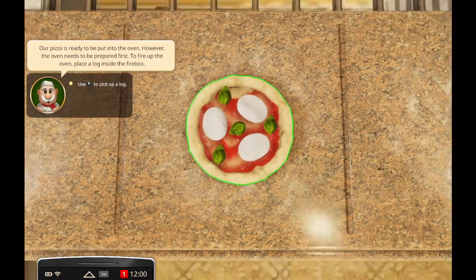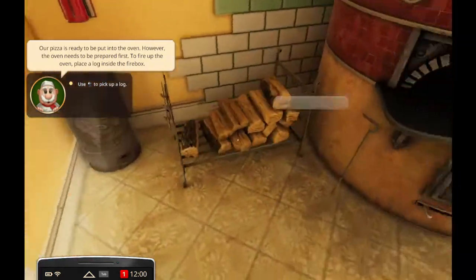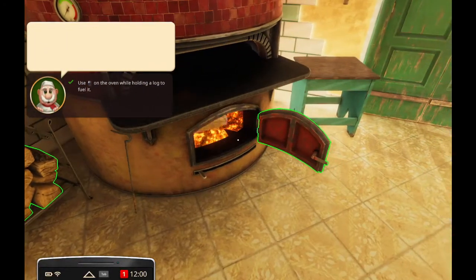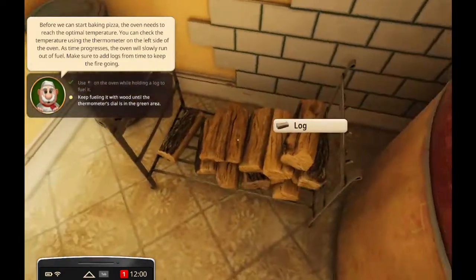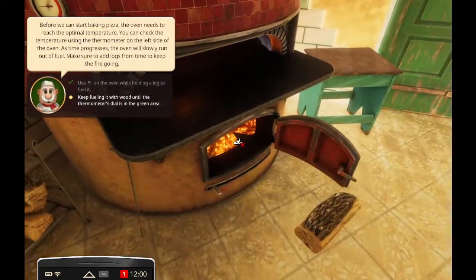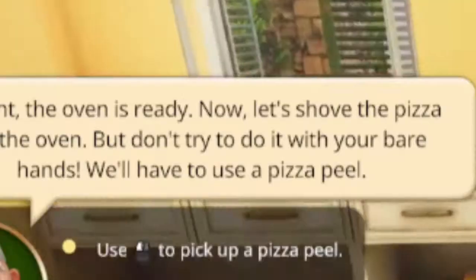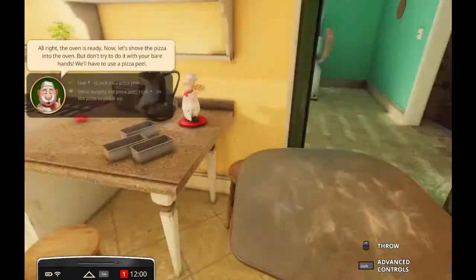Our pizza is ready to be put in the oven. The oven needs to be prepared first - we have to put wood in the oven? That is really cool. Keep fueling it with wood until the thermometer turns green. That is a level of realism I did not expect to see. Alright, the oven is ready. Now let's shove the pizza into the oven. But don't try to do it with your bare hands. Why not? I want to burn off my hands.